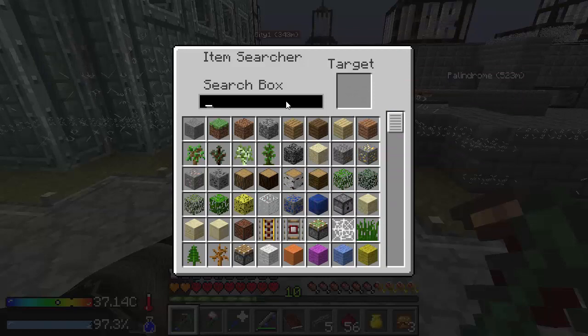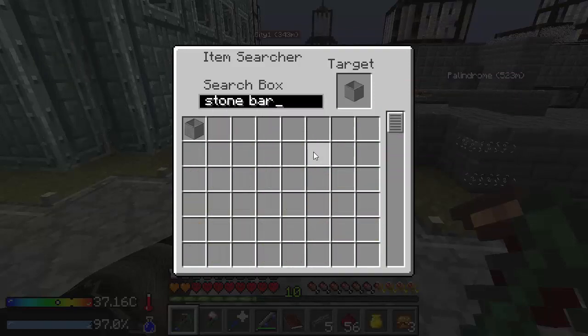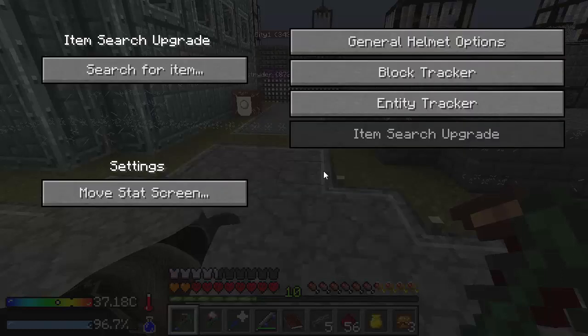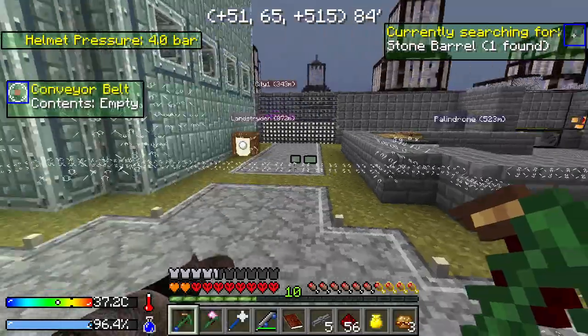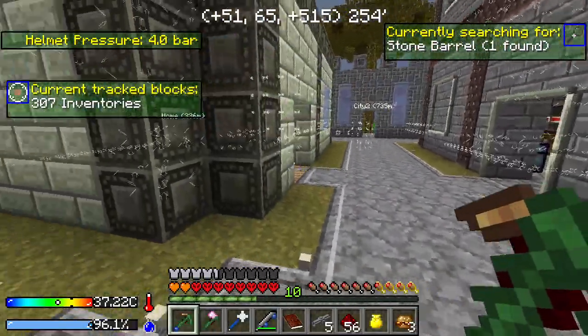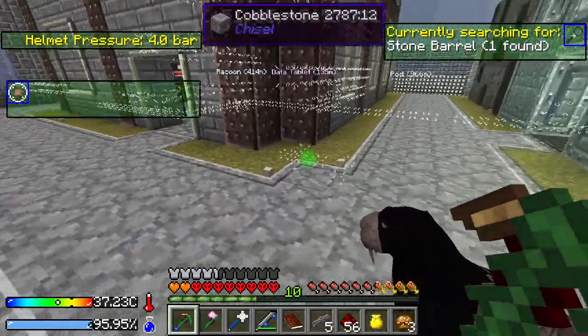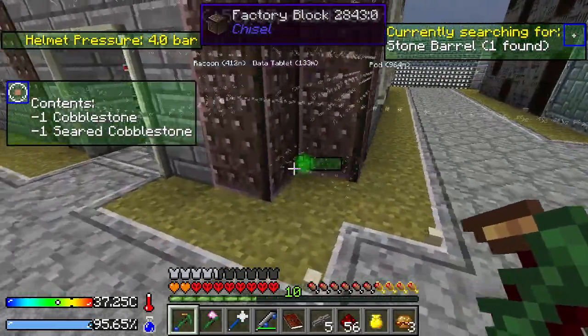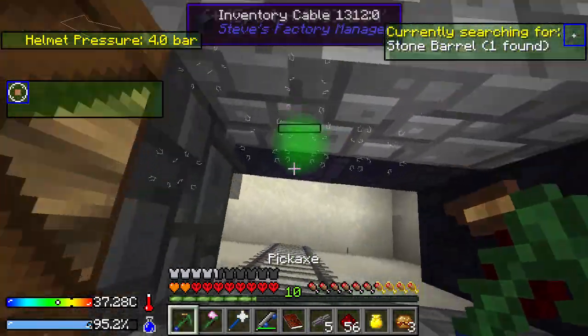Here's item search, and this is where we're going to search for an item. I want to search for stone barrels. There we go. And now if we exit here — it's a stone barrel, one found. So there is one stone barrel somewhere around here. The only way to find it now is to look for a green hue. There it is, right down there. Looks like it's downstairs — the one inventory I did not check.